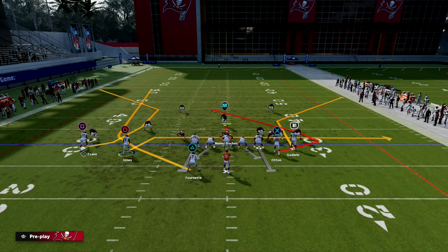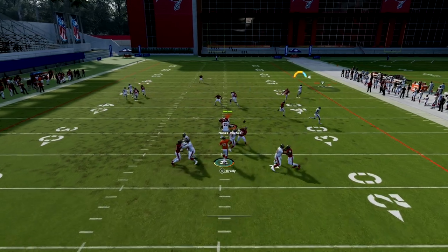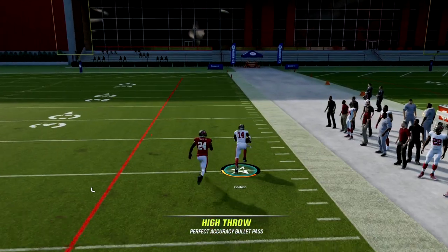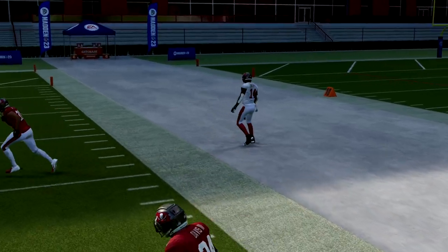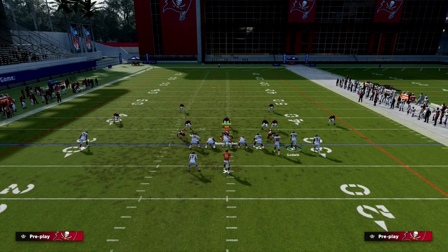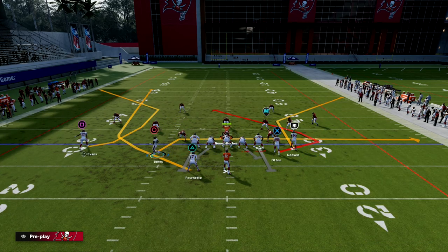What you're going to notice is this corner route is probably one of the best and most consistent man beaters out of bunch this year. The slot receiver corner route is super effective against bunch and consistently will beat man-to-man coverage.